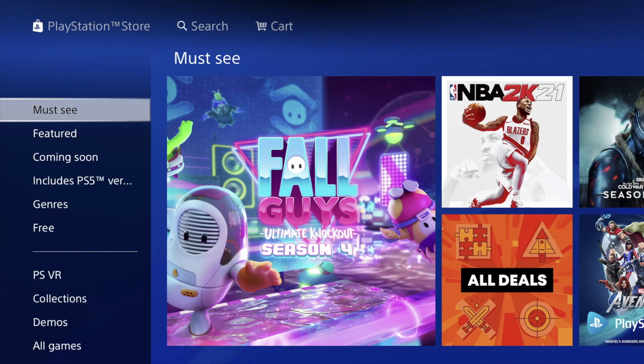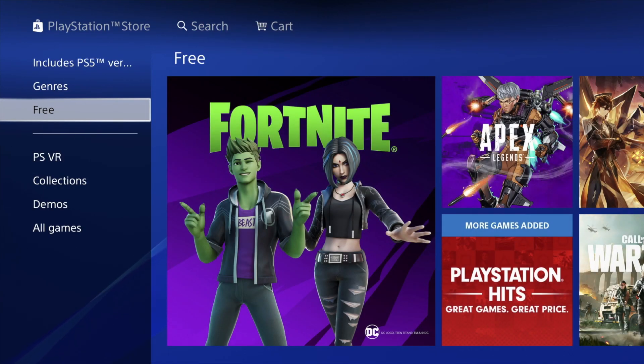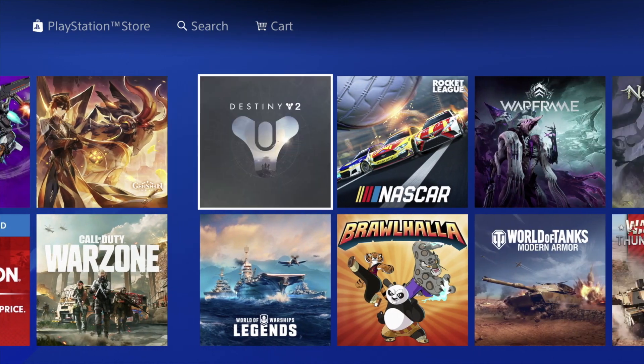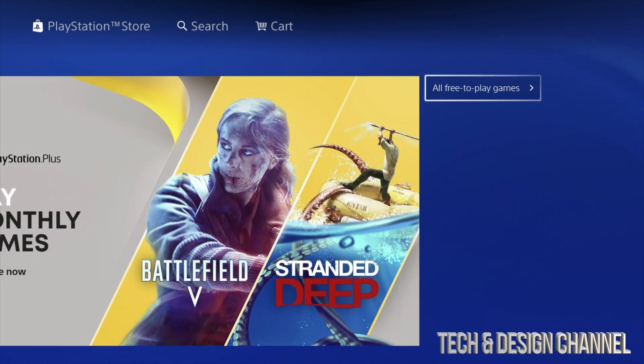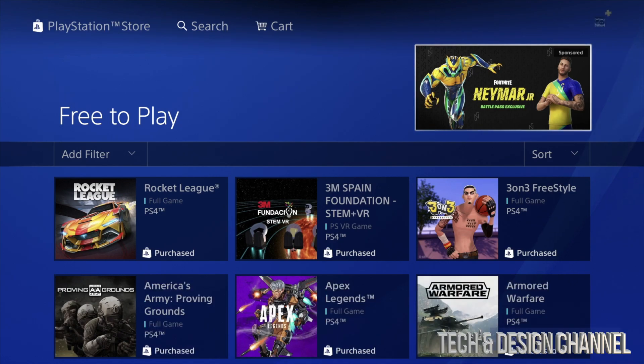We're going to go down to Games, and under Games just go to the right and scroll down until you see Free. Right here's the free section, and then we're going to scroll all the way to the right and bypass all of these. Up here we see All Free Games, so let's go right into that.